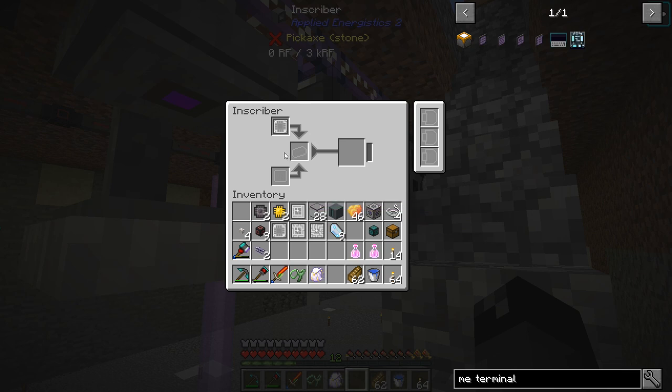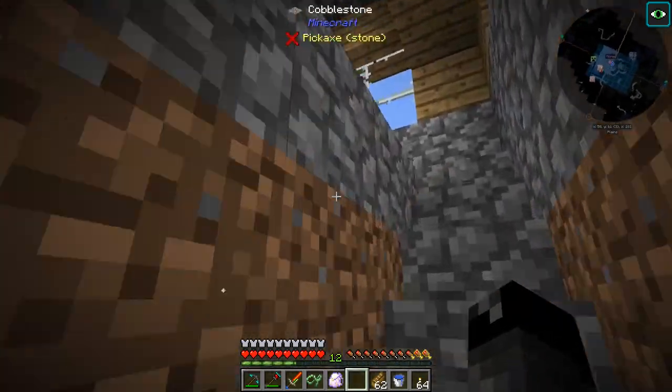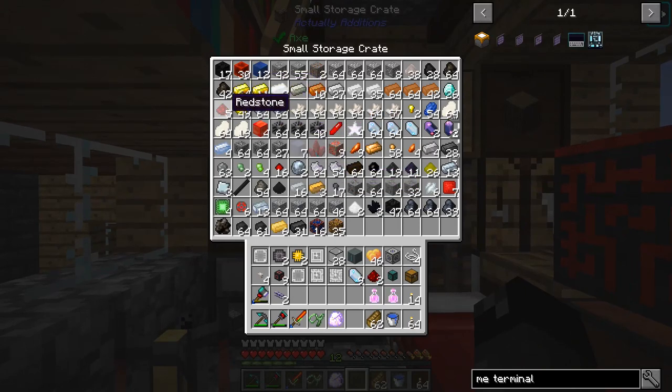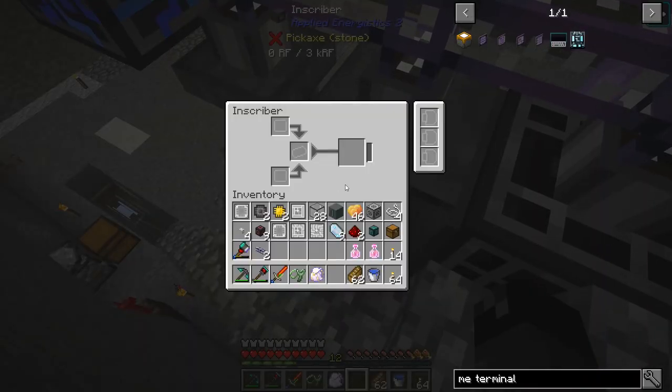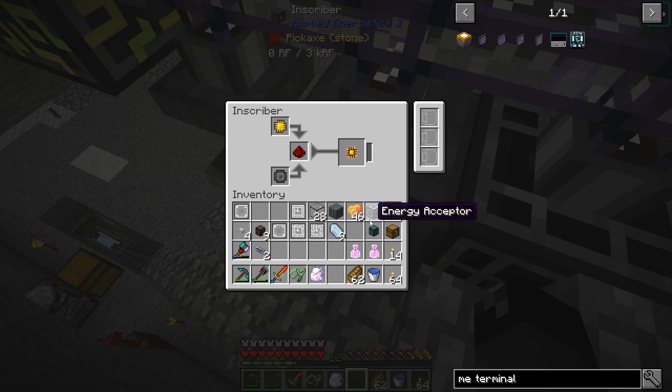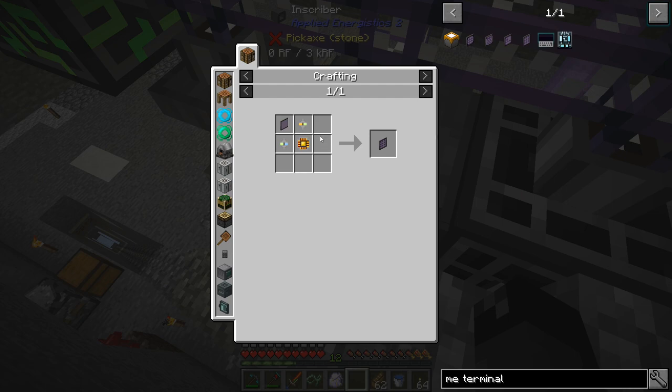So now I need two redstone and we can make some of these logic processors here. This, this, and that makes the gold processor. So we need those gold processors. I guess I need a third one here for the formation cores and the annihilation core, and then I need one more for this recipe here. The formation core and annihilation core — that is with Fluix and Certus quartz. The other one is Fluix and nether quartz.